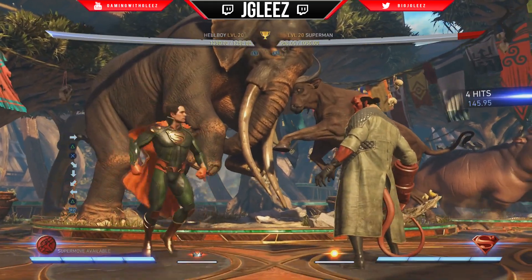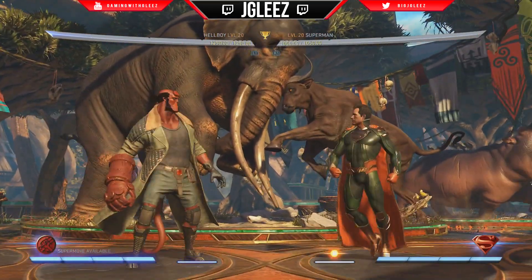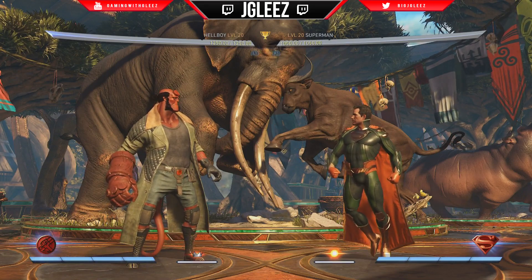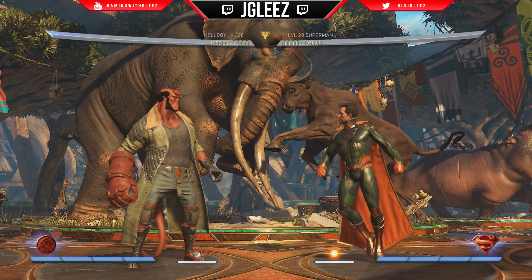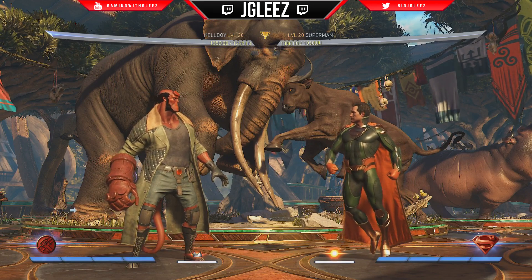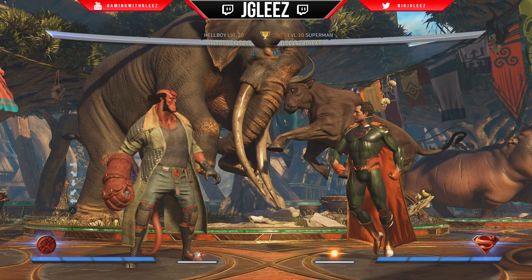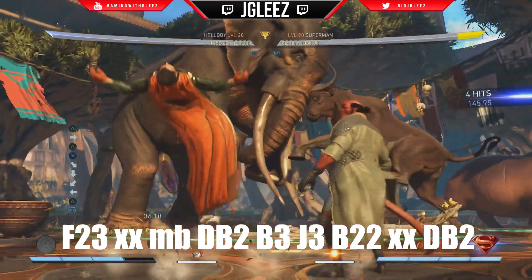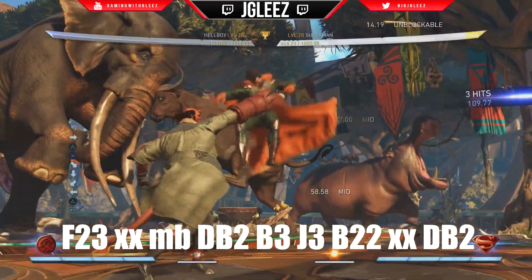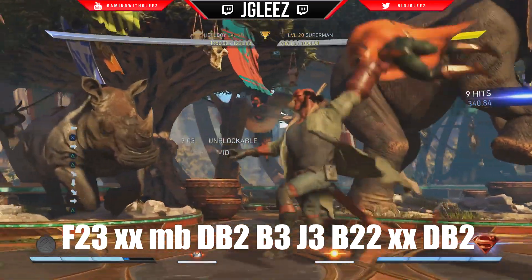We're going to meter burn it. Once we get the meter burn down, we're going to use the back 3, and then we're going to jump in with a 3, go back 2-2, and then we're gonna end in this grab again. Just to put the first half together — meter burn, then we're gonna back 3, and that's the end of the combo.